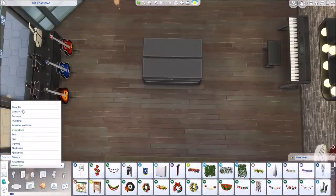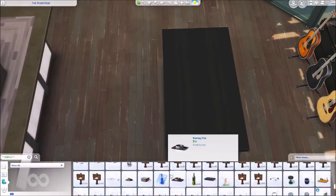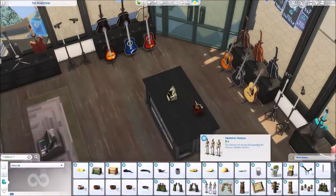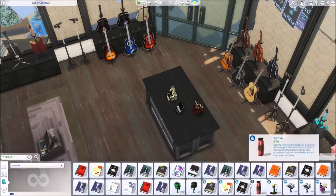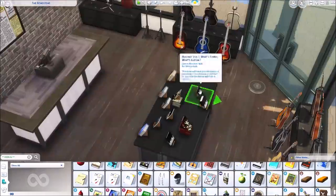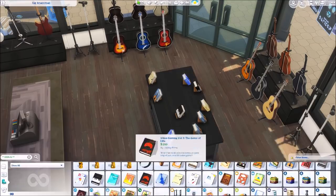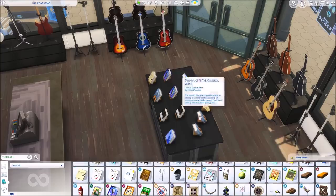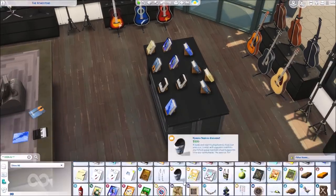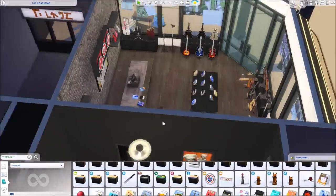I'm messing around behind the counter — that area looked so awkward. Here are those seat items I mentioned — I raised a couple up on top of each other, put a table over the top, and they kind of look like records. Now I'm going through the debug menu to pull out music-related books — a couple writing books, but mostly piano books, guitar books, violin books, and a book with a microphone on it from Get Famous. I really like the way this whole display turns out.